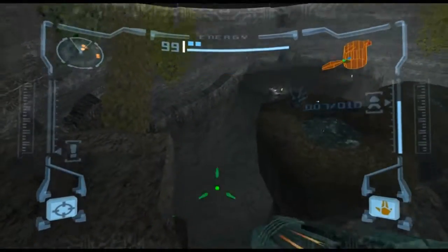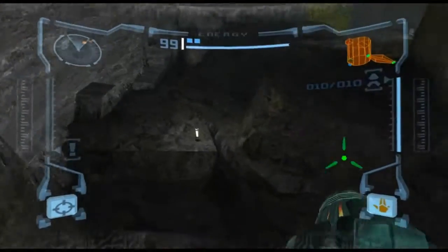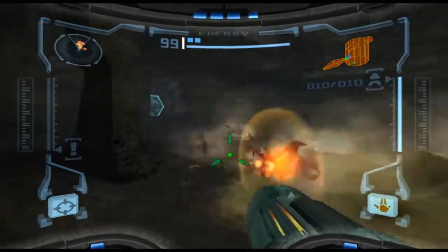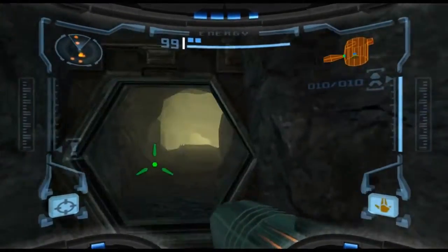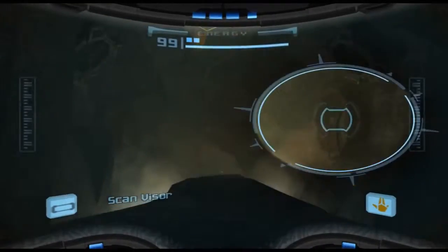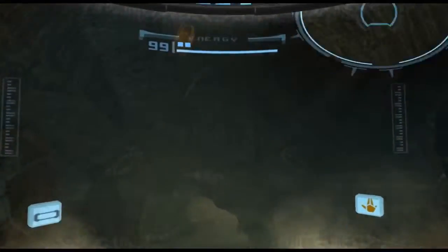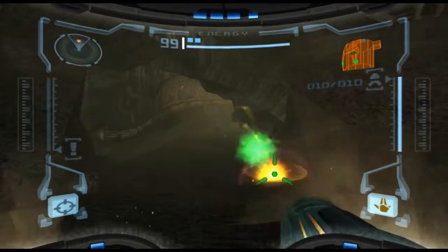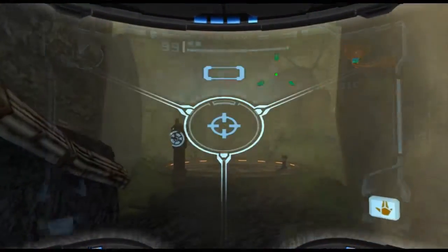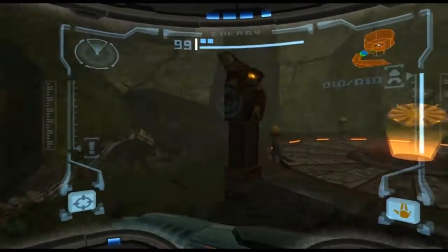So we're going to go and explore downstairs instead. With luck we're going to hear the telltale sound of an upgrade. We shall see. I'm going to ignore these guys because they suck and I don't really need to shoot my way through them. And we found ourselves another little elevator, this time to another area of the Magmoor Caverns. That's interesting — I didn't expect to see that. So I'm going to have a quick look around and see what else I can find before I go down there.